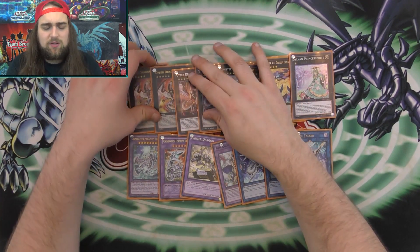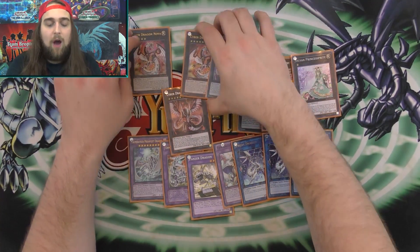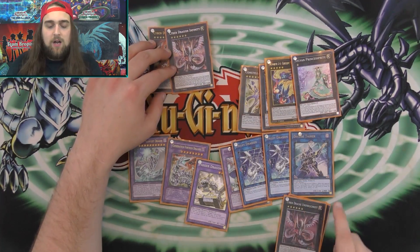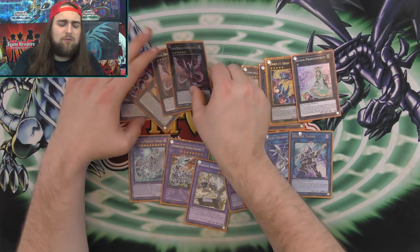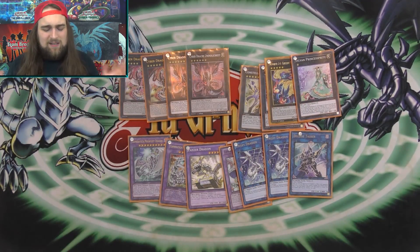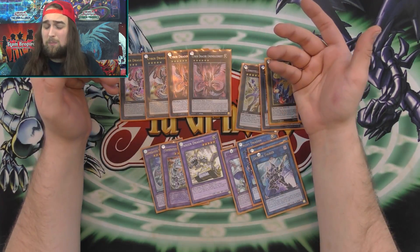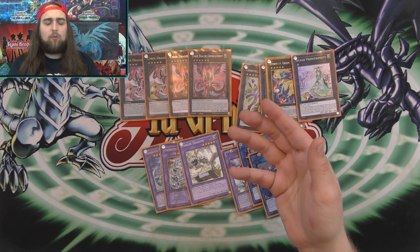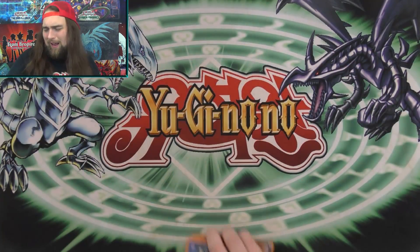On the flip side I want to keep two Infinity because sometimes I'll have double Nova on board — they'll out one but not the other, and then next turn I slap the second Infinity on it. You can go both ways on two Panzer versus two Infinity. I'm playing it safe with two Infinity and one Panzer, since I find myself making two Novas often. For links: two Proxy Dragon — you have to play two in this deck — and Decode Talker.